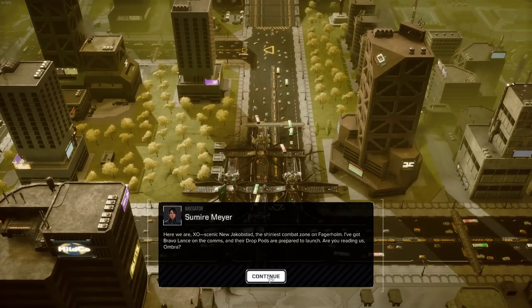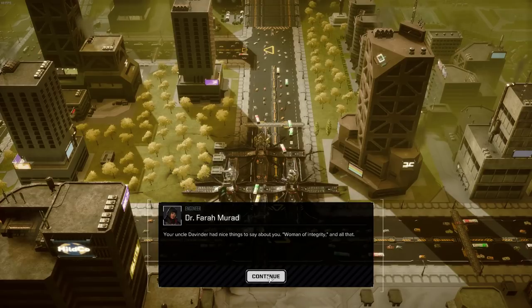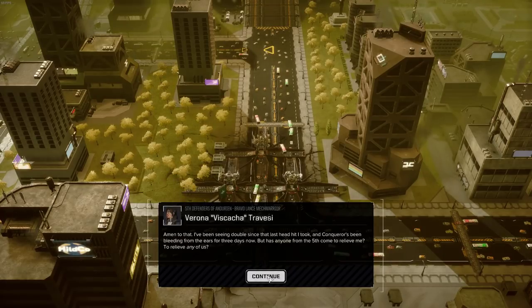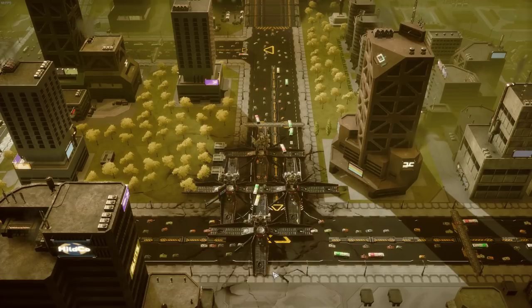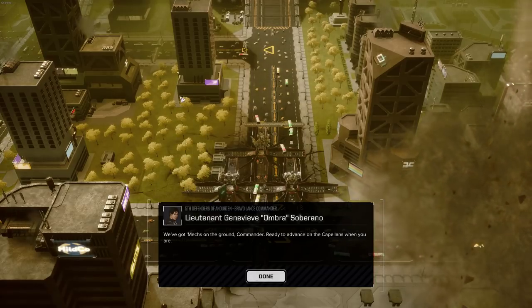Here you are, XO. Scenic new Jacobstad — the shiniest combat zone in Phaedra Home. I've got Bravo Lance on comms, Drop Pods are preparing to launch. Umbra responds: 'We read you and we appreciate the assist. Our metal's been beaten to hell and back over the course of the deployment, and our meat isn't doing much better. Truth be told, I don't think we could survive another deployment without your help. Uncle Devendur has nice things to say about you — woman of integrity. Haven't always seen eye to eye, but he's sticking his neck out to help us just like you are.' Peregrine adds: 'Seen double since the last head hit I took. This is Viscacha, and Conqueror has been bleeding from the ears for three days now. But has anyone from the 5th come to relieve us? Hell no.' So we got mechs on the ground, ready to dance in Capellans when you are.